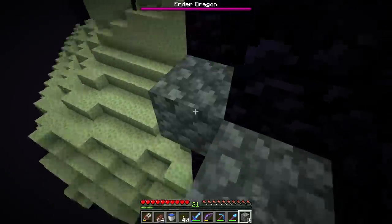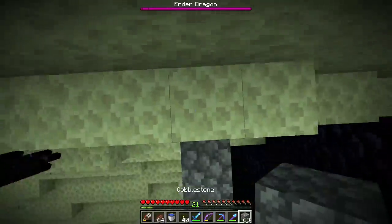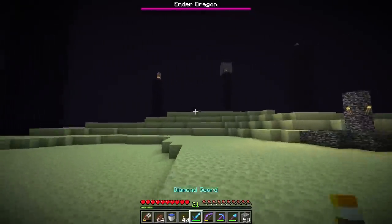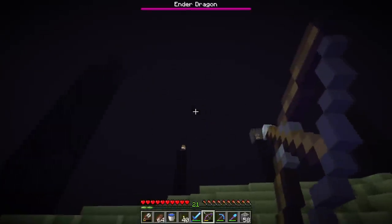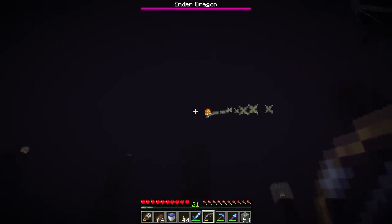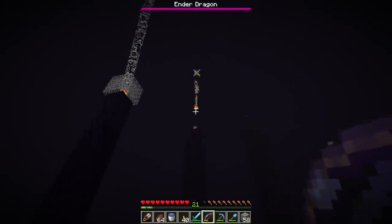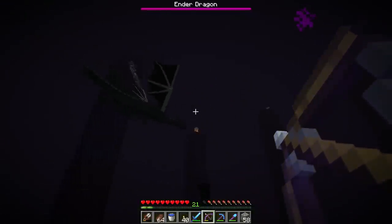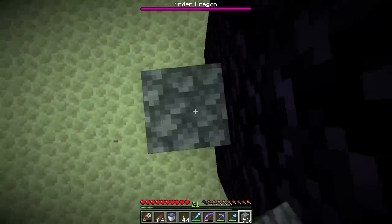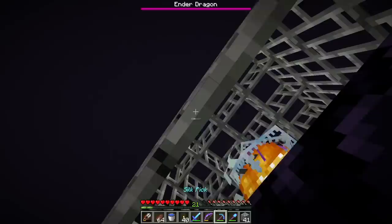Once we beat the dragon we'll fix that spawn for sure. Now we're on the main End island. The dragon is that noisy thing that's going to shoot at me. We need to avoid it while it's flying and shoot out the end crystals — they give the dragon its health back. Most crystals can be shot without climbing, but some are in cages. This pillar looks a little different — they're meant to have more obsidian; the End seems a little weird in 1.14.